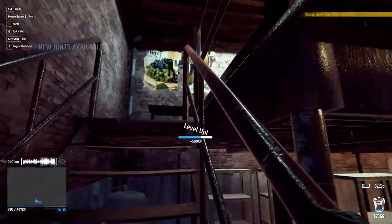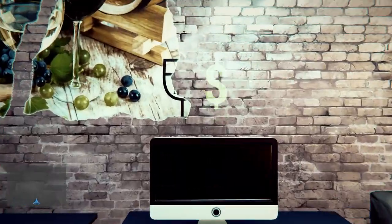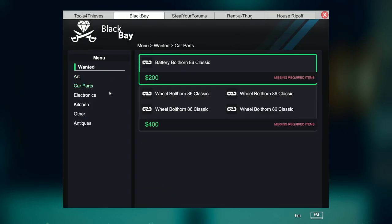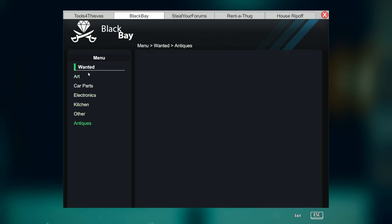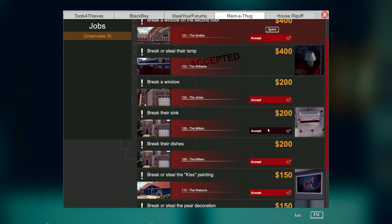I could have done both missions, but that's okay. Let's go to the bay. Art, car parts, electronics, headset - nice. Let's go to Rent-a-Thug. Let's do 106. Maybe if we get two missions in two different places and there's a lot of traffic in one, we can go do the other, and then maybe there'll be a lot of traffic in the other, we can go do the first one. So we got 103 still - we still gotta steal that lamp - but we can do 106 as well.